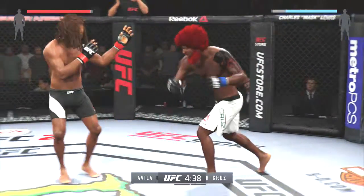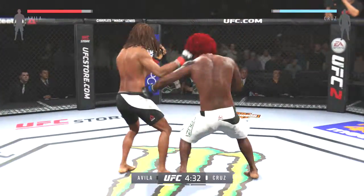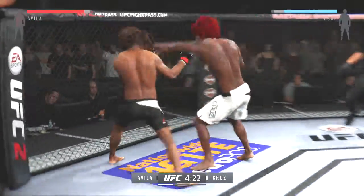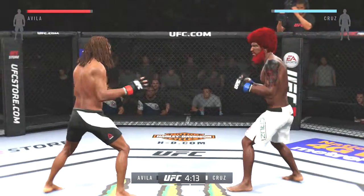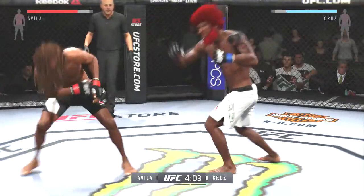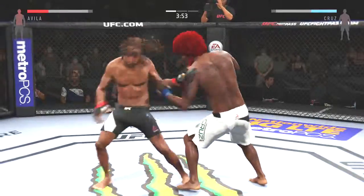First fight in the UFC since winning The Ultimate Fighter, and doing so very impressively. He wants to showcase his ever-improving skill set here tonight. Nice roundhouse kick to the body. Pantera switches stance here. There he goes, turning sidekick.